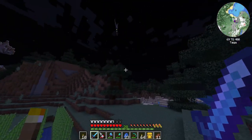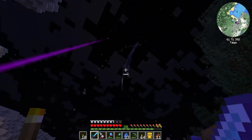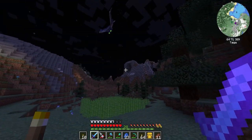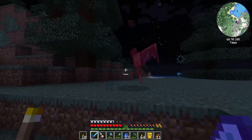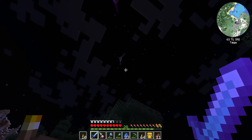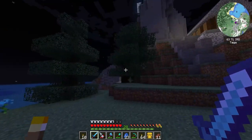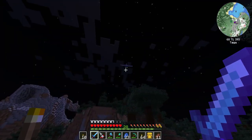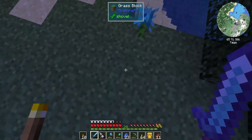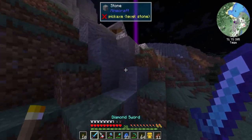Hey guys, we got our first phantom here! We're gonna go ahead and see if we can mess this guy up. I don't know how that didn't hit him - we're gonna circle around him. How is that second one missing? Unless he's got a cheaty cooldown. Let's bait him and sprint over - YES, we got it! We got our phantom membrane, we can make that AFK thing! I'm excited, I'm really excited!